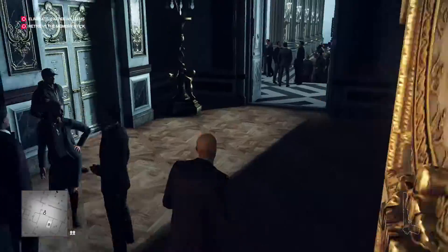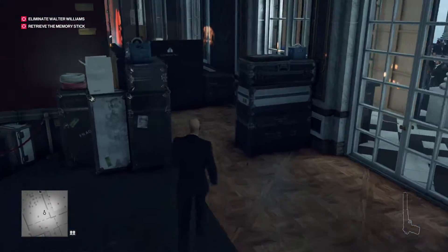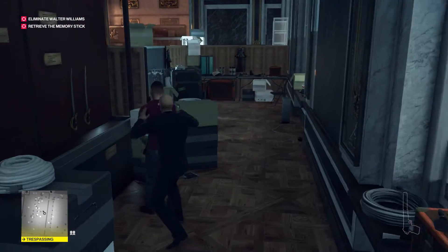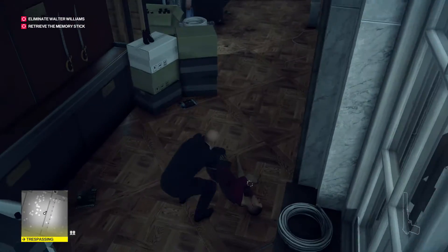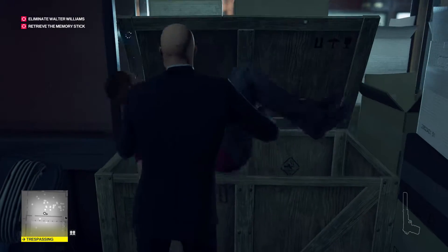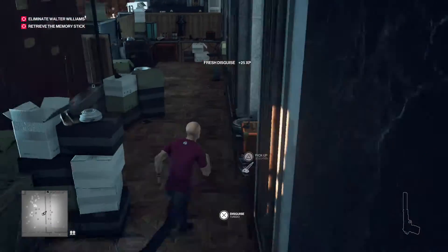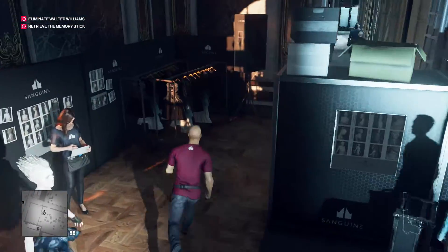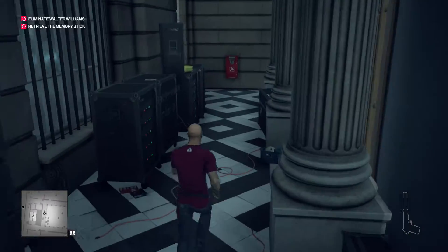There is actually an easier way, because this one can glitch out a few times as I'll show you. Go straight to the right to the stylist area — the little backstage fashion room — and get the stylist disguise. You could also go around the back and get Helmut Kruger's disguise, which works similarly but is a bit safer since fewer people will notice you. That's the target right there — the man in black face paint, Walter Williams.